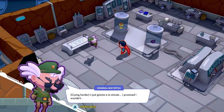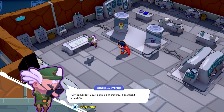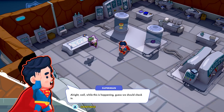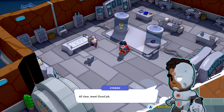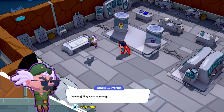Forever! Cool. Are we done yet? Just a minute! I promised I wouldn't! Alright, well, while this is happening, guess we should check in. Hey, Cyborg! How's it looking over there? All clear, team! Good job! Once we get Mount Justice up and running, we should be able to connect all of these locations together with our teleporter. They were so young!